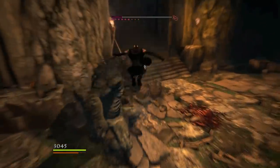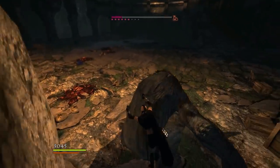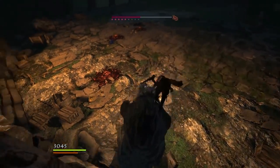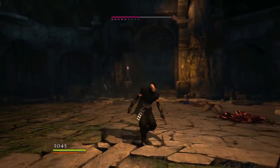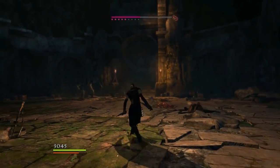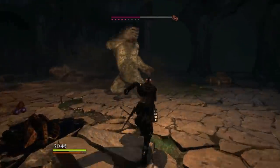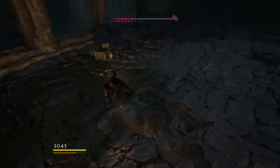Staggered again, and instant reset. At this point, size matters — super small cannot do this, but small and heavier can. Once off-balanced, latch on for a knockdown.